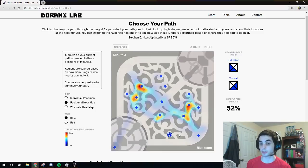Now that I've selected the Krugs camp, the tool is displaying 3 minute positions of blue side junglers that were also at Krugs at 2 minutes. Any jungler that was at a different camp at 2 minutes has their 3 minute position excluded from the display. Based on the positional heat map, we're seeing high concentrations of junglers at both scuttles and blue buffs, and the individual position plot can verify that this is the case.